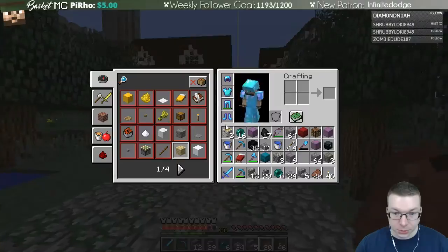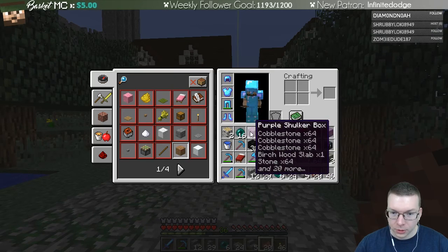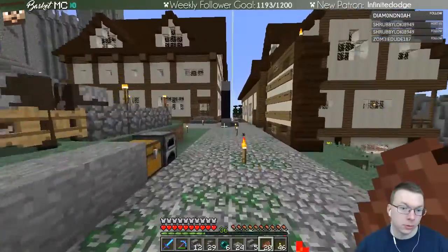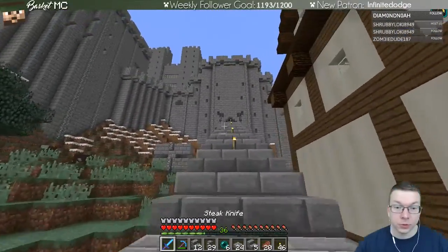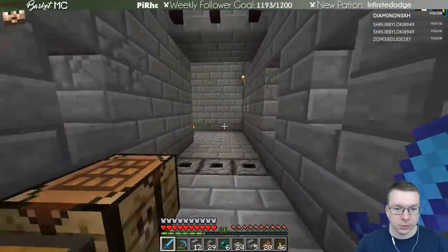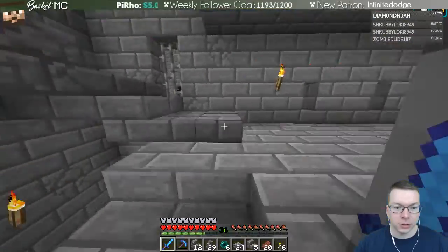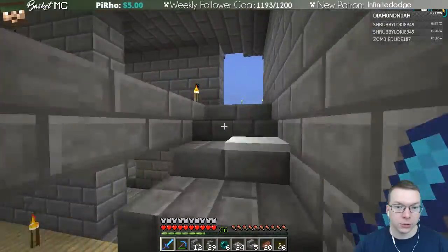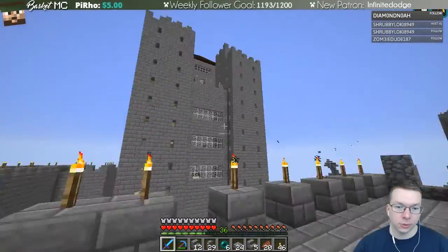Let's head up there and make sure we have all the supplies we need. There's another shulker box that's unaccounted for — I think we actually have a shulker box up there. Let's run up to the top of the barracks and grab it. The plan is we're putting the battlements on the outside ring of everything.